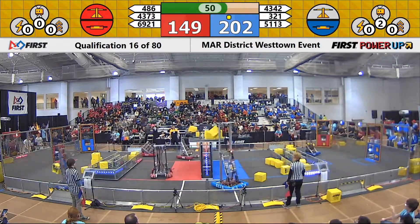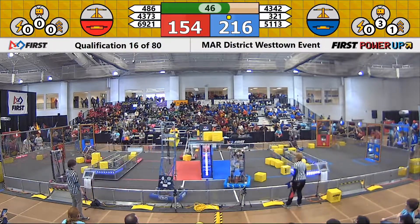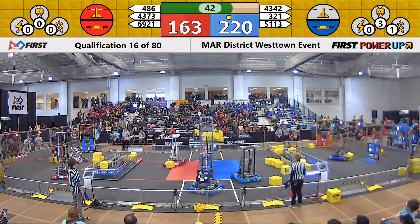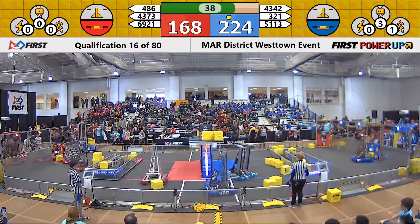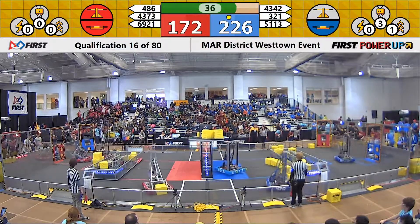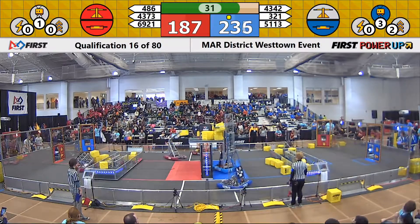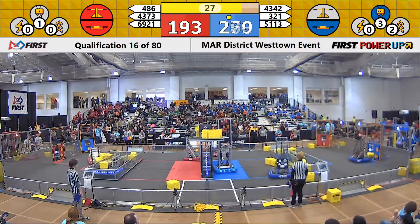69, 21 seems to be pushing a cube all the way around — they might be going to their exchange zone. 43, 73 just dropping their power cube off. 486 looks to be lining themselves up. Their alliance, 43, 73, making their way all the way over, lining themselves up with the help of their alliance. That whistle means 30 seconds — this is endgame.